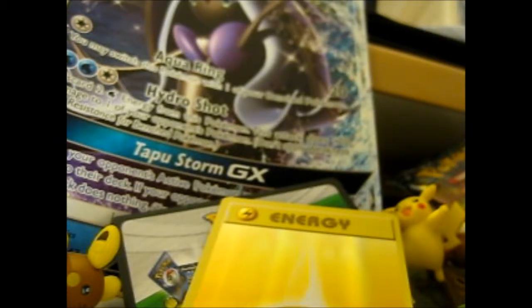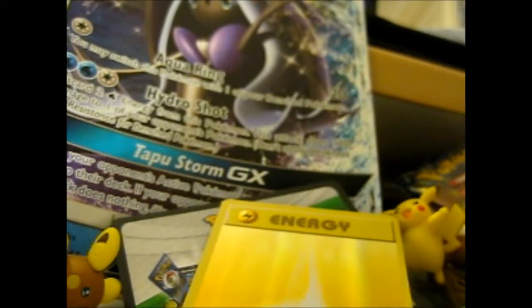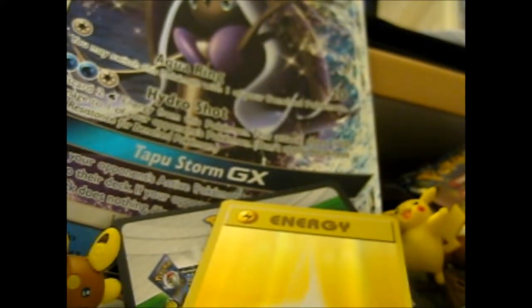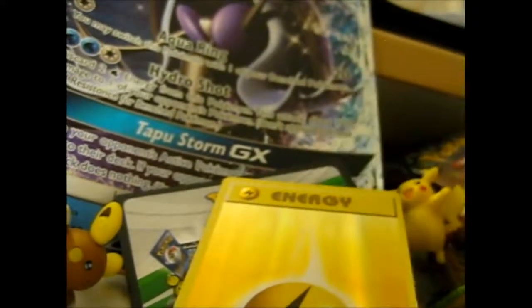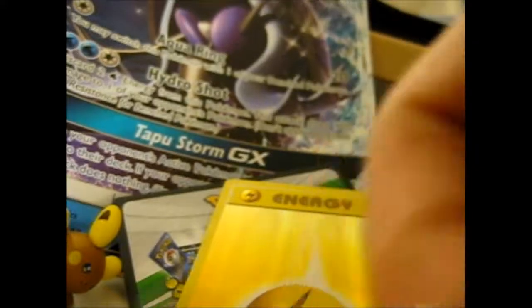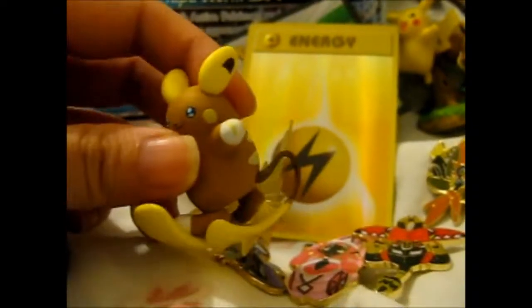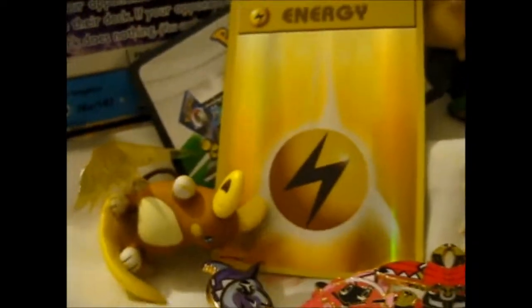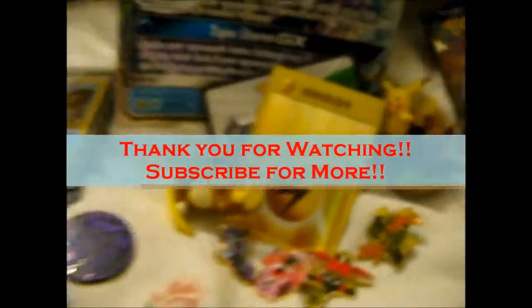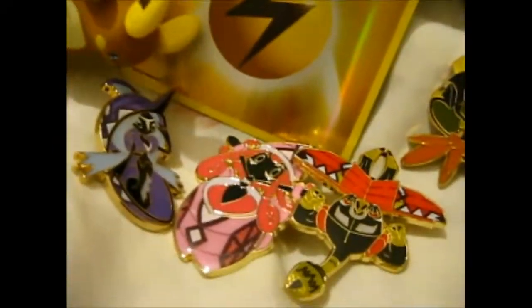And there you have it! The main reason for all of this was obviously for the pins, because they are so lovely — mainly for these three, because I think I have the Koko already. And also for the Raichu figure because it's really so cute. All of this was bought from J_pokemon_lover_sales — her links will be in the description below. Go check her out — lovely sales page and loads of cards up for sale. Thank you for watching, ring the bell for notifications — over and out!